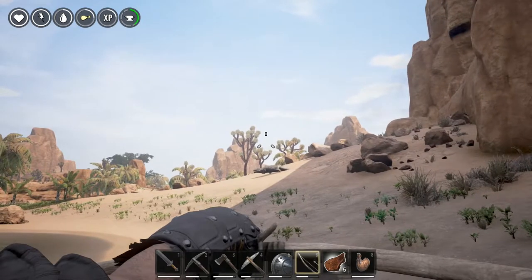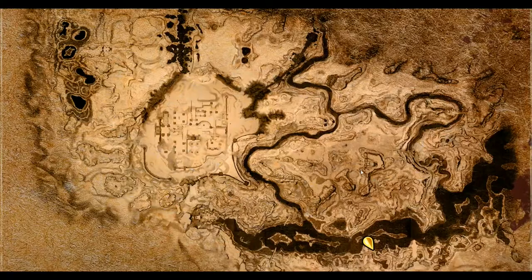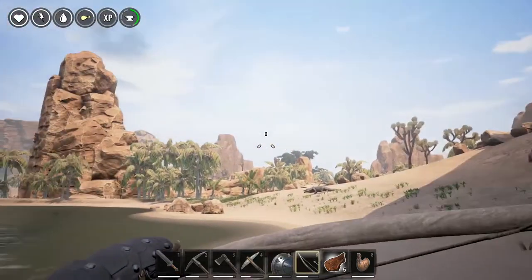We are located right here — see the little white island on the map? Just go to the shore, because that's the little white island where we're building. Go to the shore, he will be right here, and then go pull him — shoot him with your arrow.